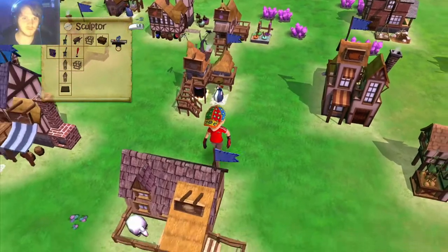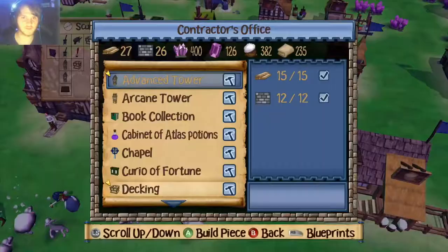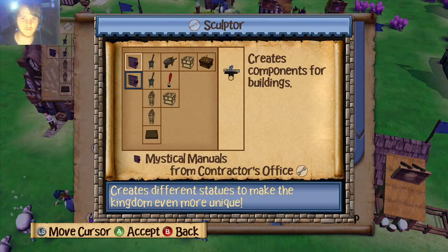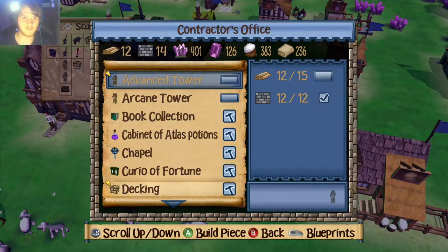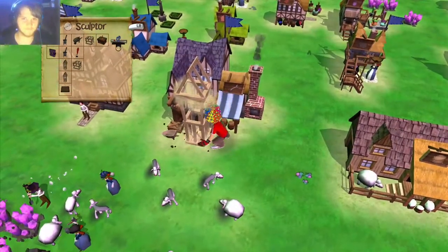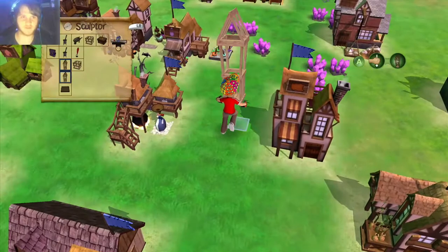Okay, I haven't done this one yet — interesting. Let's do this one then. Contractor's office — how many advanced towers do we need? I can't check, my face is in the way. Okay, so two advanced towers. I don't have any resources, great.